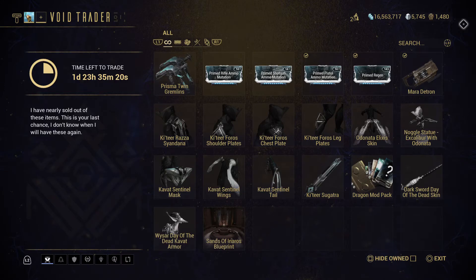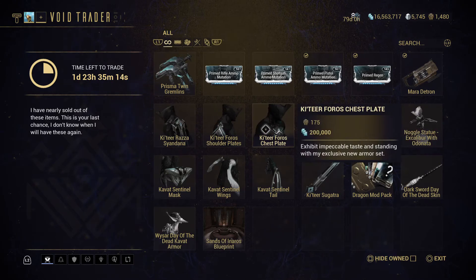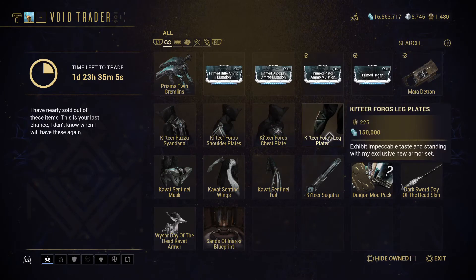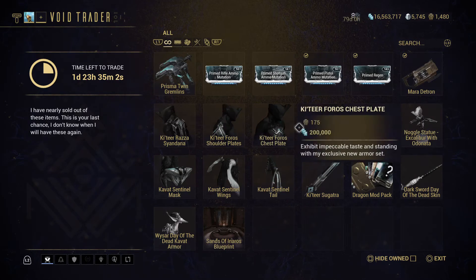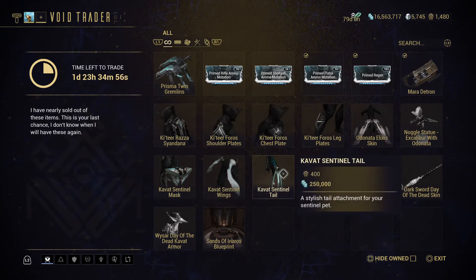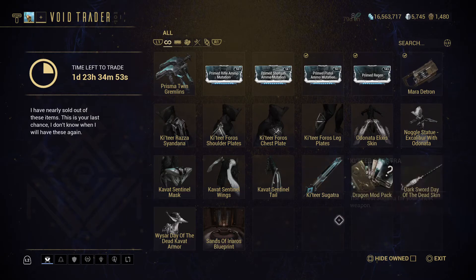Let's start with Fashion Framers, as I always do. Whichever pieces you haven't gotten, go ahead and grab them. If you're aiming to grab the complete Katir Foros — Plates, Chest, and Leg Plates — all together it'll cost you 710 Ducats. The Raza Syandana at 400. The full Kavat Sentinel set at 1300. Sugatra at 250. The Day of the Dead skins total would be 720. After that you've got the Odonata skin for 350 and 90 for the Noggle statue. That's quite a bit.